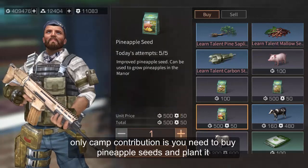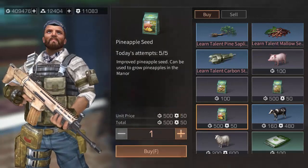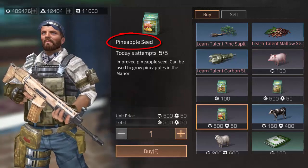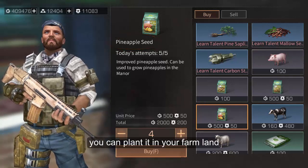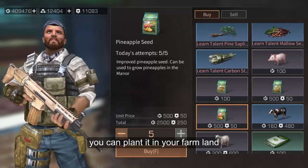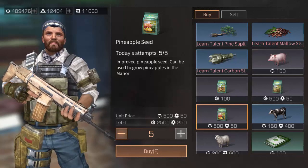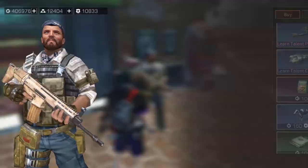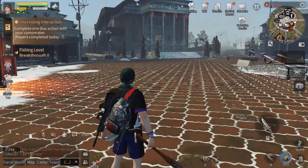This is the pineapple I'm talking about — 500 contribution here in the game. This is it: pineapple seed! Yes, you can plant it in your farmlands. Every 24 hours you can buy a maximum quantity of five. I'll buy all five right now.